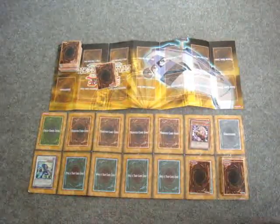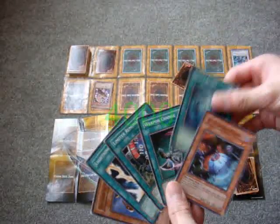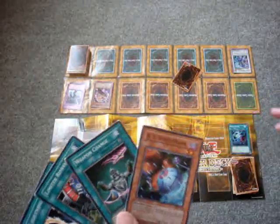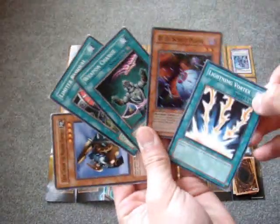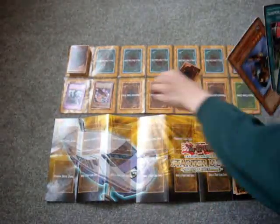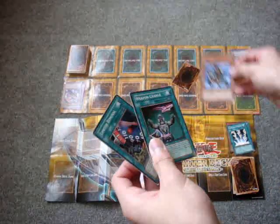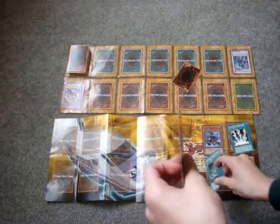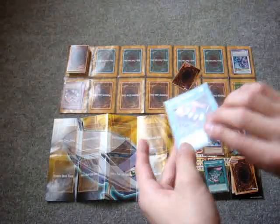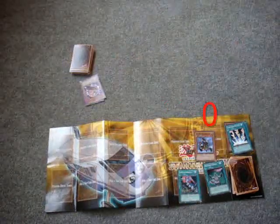Now it's our turn. Draw an extra card. Play Heavy Storm to destroy all opponent's cards. Play Lightning Vortex to destroy all monsters on the field. Now summon Gigao Moon Fortress in attack mode. Play Weapon Change — its attack becomes 2200. Now play Limited Removal: 4400 attack points. And attack directly. Boom.